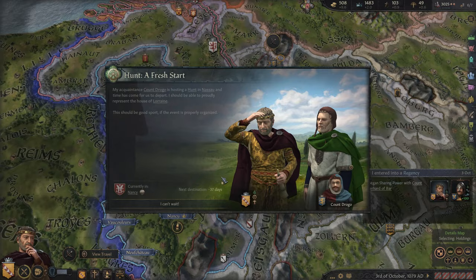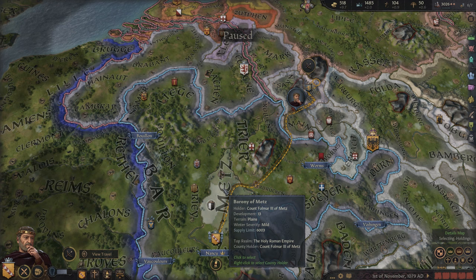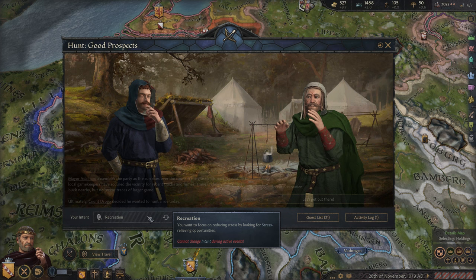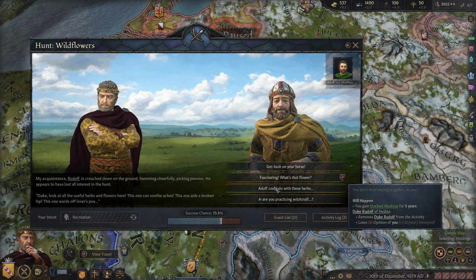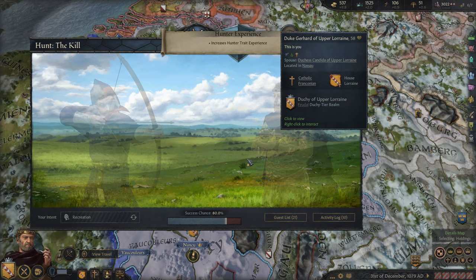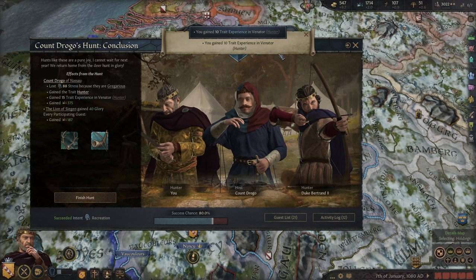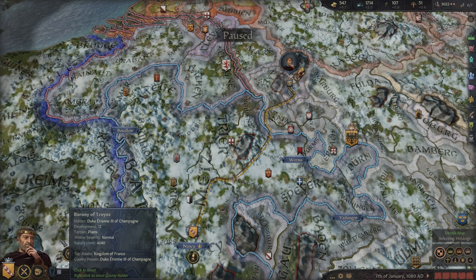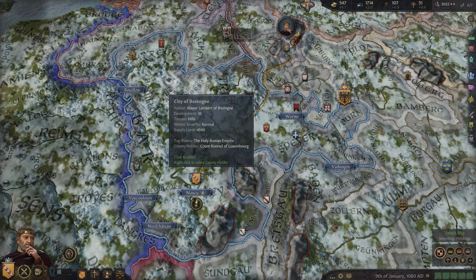We've arrived at the hunt and we're just doing recreation, trying to reduce our stress and have a good time. As a hunter and a diligent character, I think we'd go with this option — just get back on the horse, we need to get this hunt done. And it looks like we were successful! Count Drogo got the kill, we got some prestige there. We got some hunter experience. We obviously already had the hunter trait, but I was thinking we had gotten to the next level there — we're not even remotely close. We had 10 experience in that and 13 in the lower one, the Falconer.